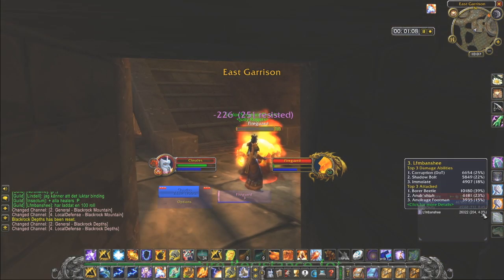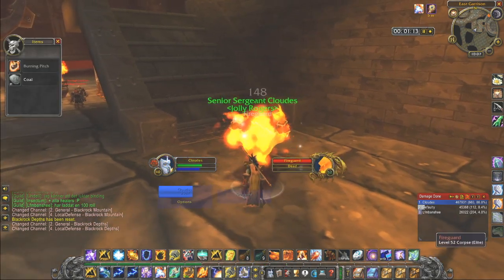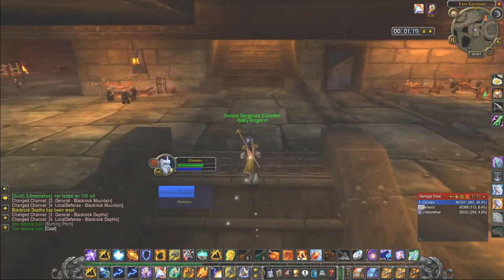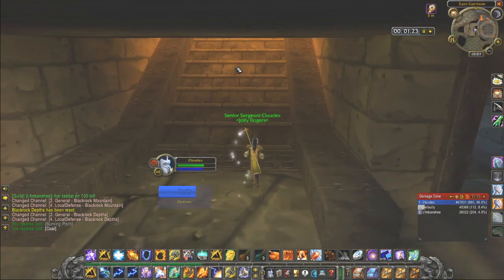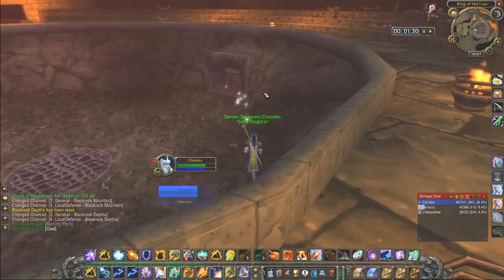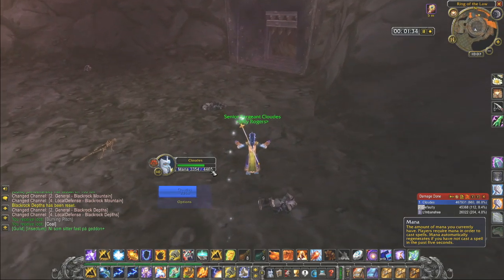There he goes down. There is a patrolling fire elemental over on the left but I usually skip it — he most of the time doesn't cause me any trouble. Now you've made your way to the arena and jumped down, but do not enter the circle in the middle as that will trigger the event.